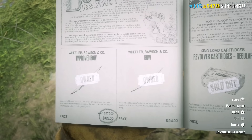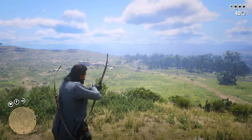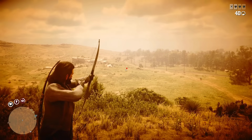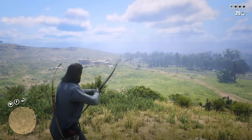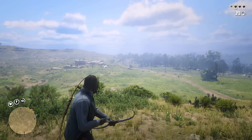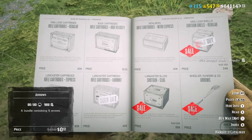Next we have a discount on the improved bow. It has lower damage than the regular bow, but a much higher effective range for painted black arrows. And since in PvP it's still going to be a headshot from any distance, with a discount it's a good choice, and later you will be able to customize it — unlike the regular bow. Arrows are also on discount.